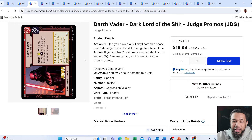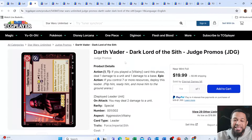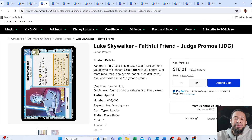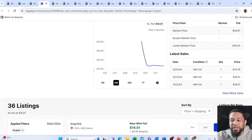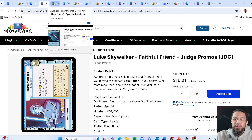If you can't really swing the Vader hyperspace, another really cool card is going to be this Judge Promo Darth Vader. It's hollow and has the same artwork as the one from the pre-release kit. We also have the Luke Skywalker promo. The Vader's $20 and Luke is sitting at about $16. These are great options if you want something a little blingy, not just the ones from the starter deck.